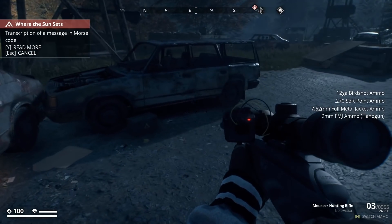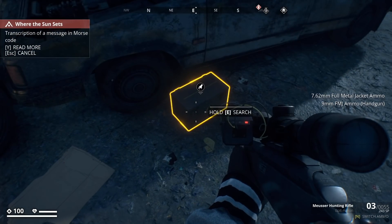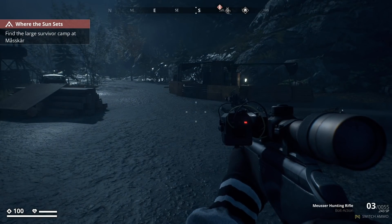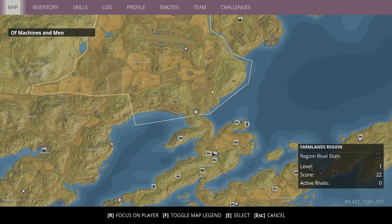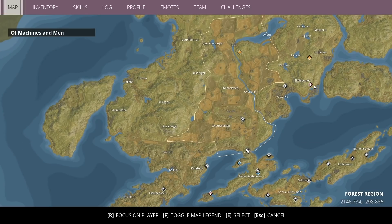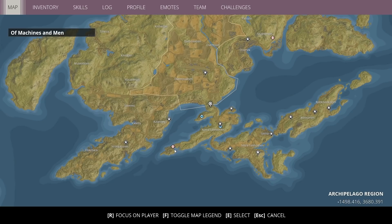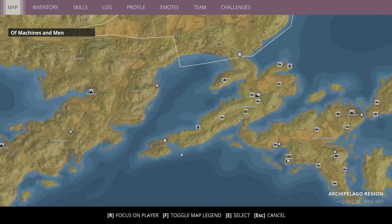Here's a note — morse code. It says: find the large survivor camp at Mascar. Where's that at? Not alone... Way down here, oh my gosh.